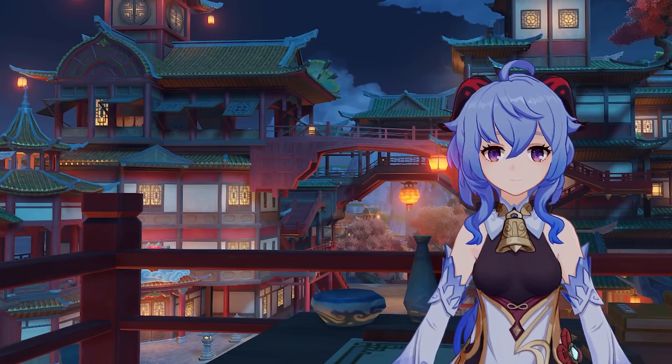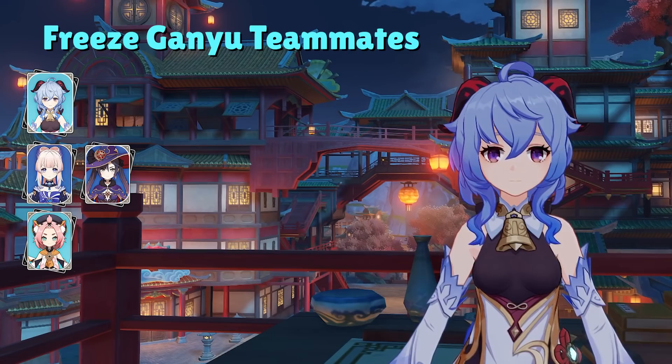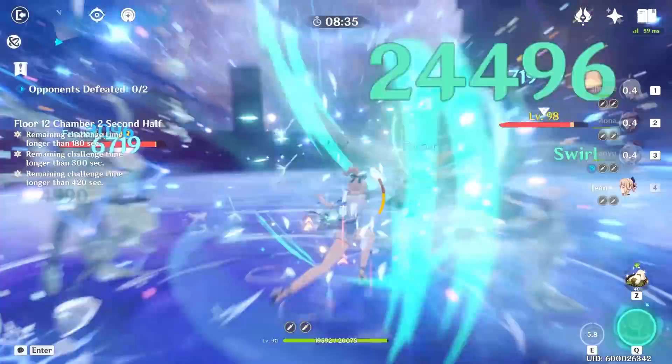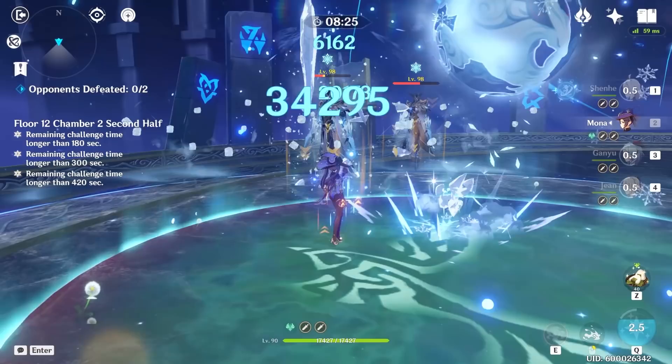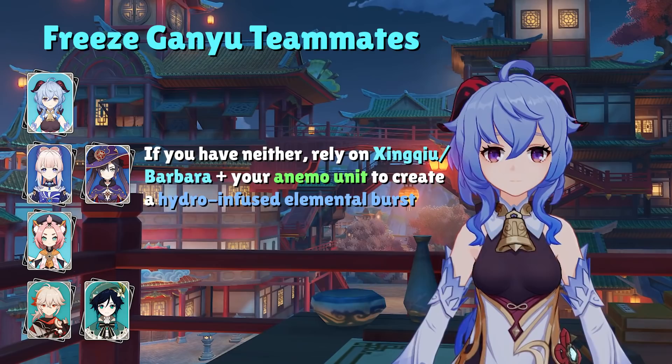Freeze Ganyu is the other main option. In this team, aside from our Cocoa Goat, we have some source of hydro application, a cryo support, and a character that can utilize the 4-set Viridescent Veneer. For hydro application, you generally have the choice between Mona and Kokomi. Xingqiu isn't as good with Ganyu because she doesn't focus on normal attacks at all, making Xingqiu's elemental burst somewhat useless. If you have neither Mona nor Kokomi, you can rely on Xingqiu and Barbara, plus an Anemo character to swirl hydro and infuse their elemental burst with the hydro element.